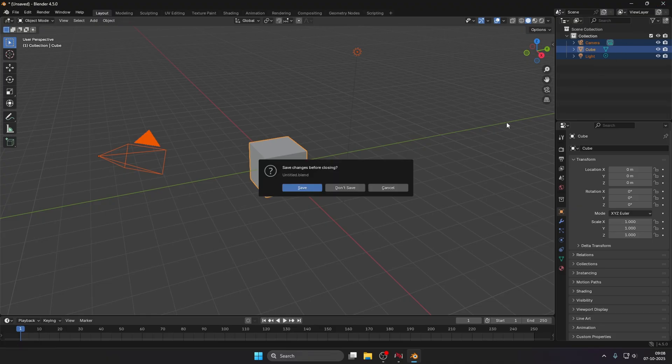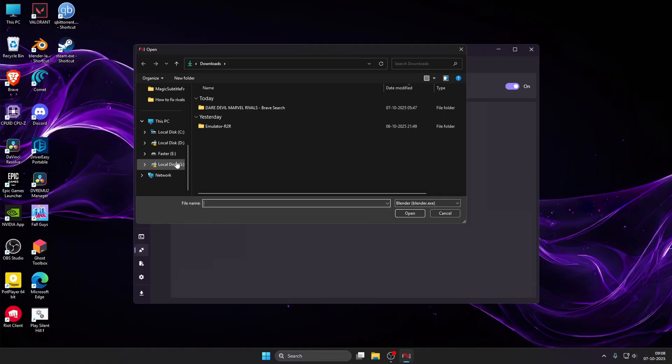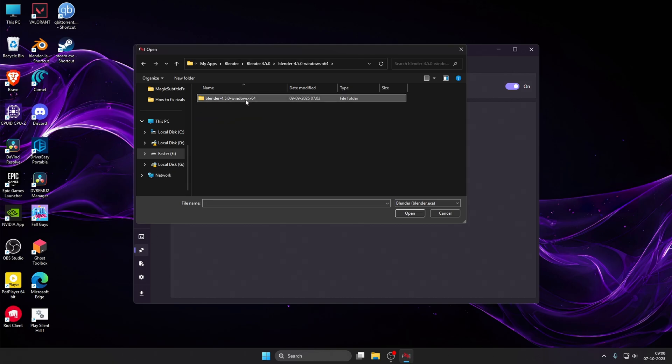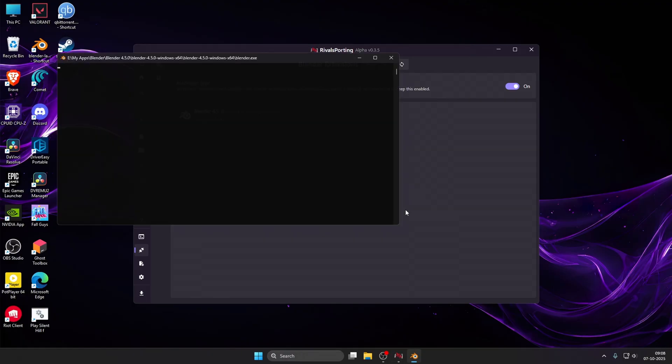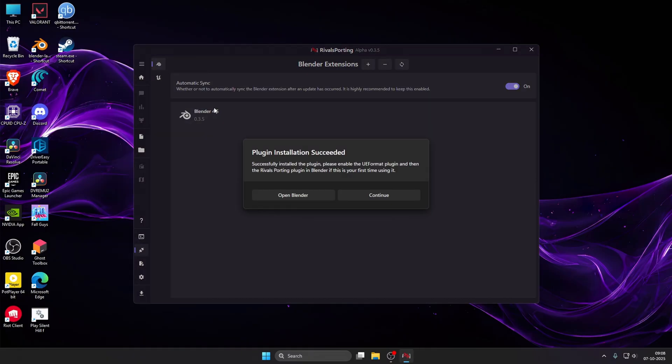Close Blender without saving. Then go back to RivalSporting's plugin option and press the plus button. Find where you have installed Blender — you can open it from its shortcut or navigate directly to the installation folder. Select the Blender exe file and press open. You will see some command scripts running in the background — do not close them. Let them run for one to two minutes and your Blender plugin will be installed.